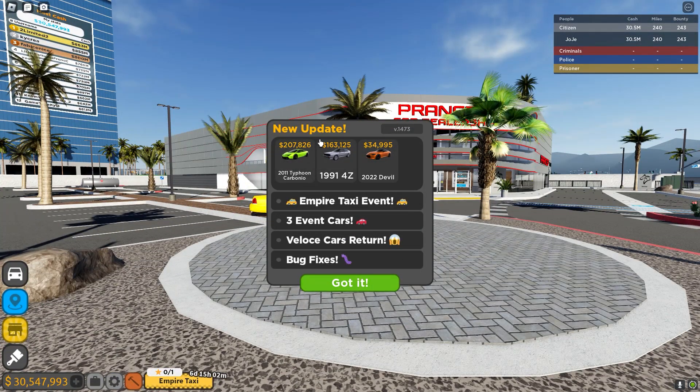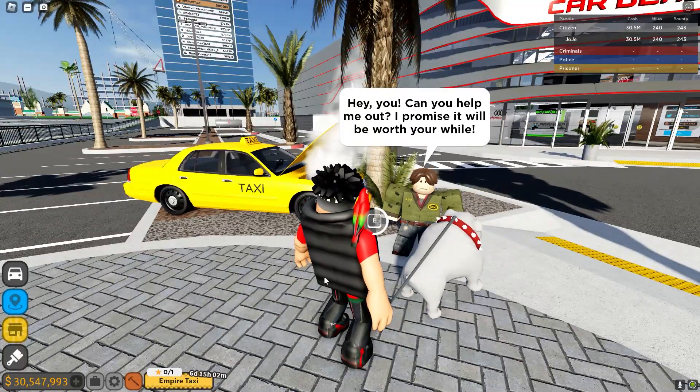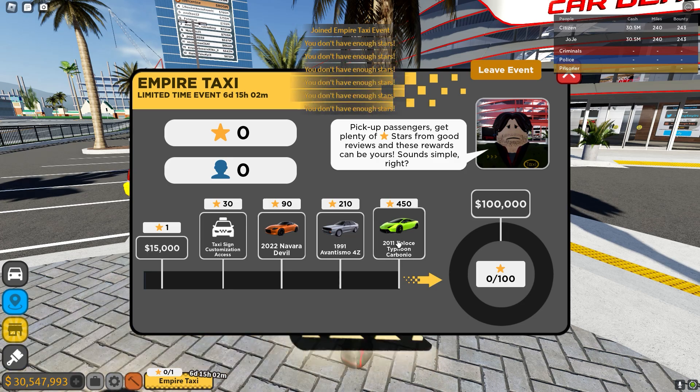What is up guys - as we can see right here we are in Driving Empire and they actually added a Lamborghini back in the game. We can see it right there and we even have another taxi event. We got event cars, bug fixes, and a bunch more, so let's dive straight into it. Look at this - the last car is literally a Lamborghini.